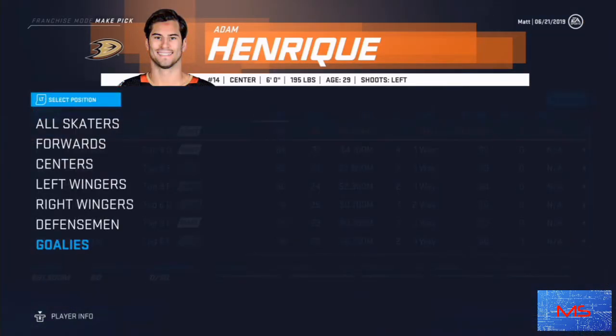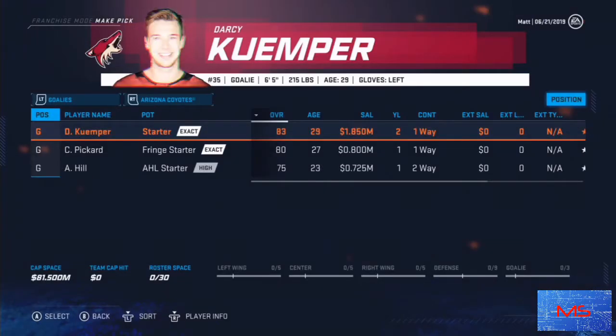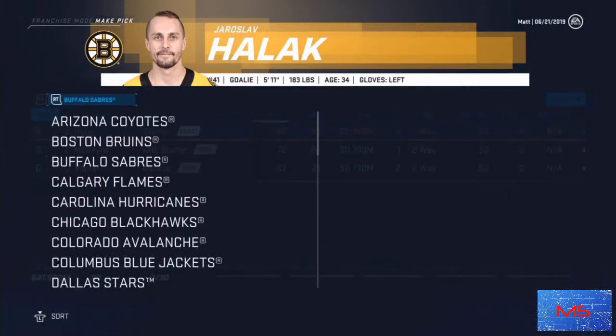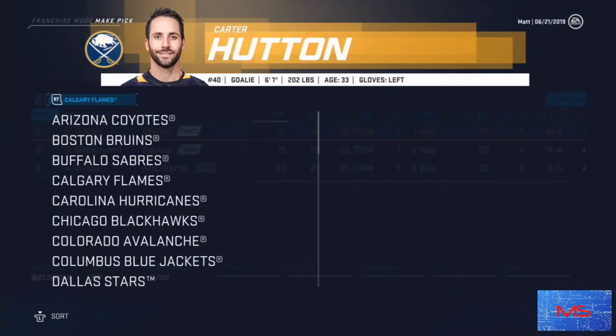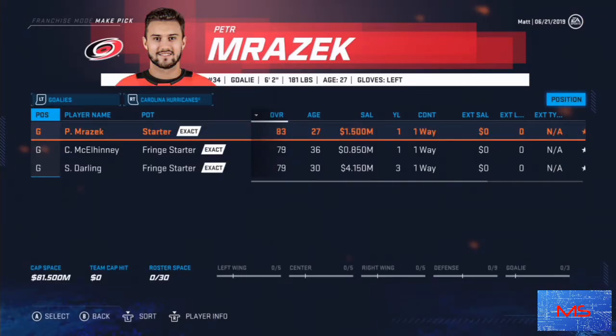We're going to start off by looking at goaltending for each team. We are definitely not using Ryan Miller. Darcy Kemper is good — he's been having a great season before coronavirus hit. What I try to look for in goaltenders is their overall, their age, and their salary. I'm definitely not picking Mike Smith: 82 overall is okay, but his age is insanely high and his salary is too much. I try to look for a goalie like Peter Mrazek — decent overall, ideally under 30, and a very cheap contract.